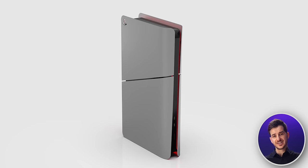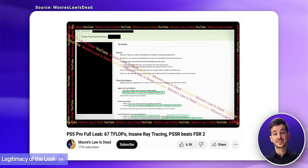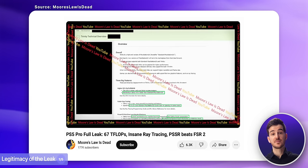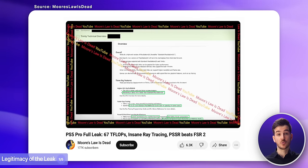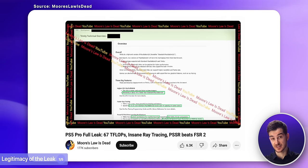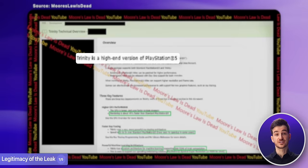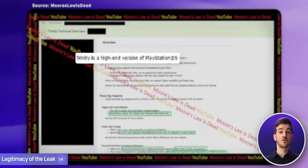How do we know this leak is even legit? It was originally posted by leaker Moore's Law is Dead, who got his hands on official Sony documents apparently sent to third-party developers that already had the PS5 Pro dev kits. These documents seem to showcase the full specs for Project Trinity, the codename for the PS5 Pro.